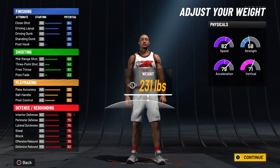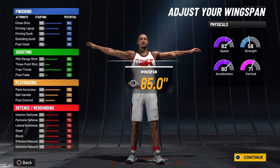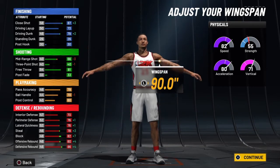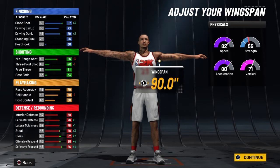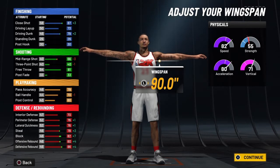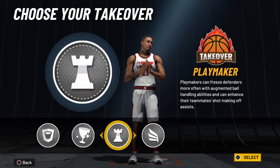We're going 229 pounds just to get that acceleration back — you lose one point to interior defense but it won't really make a difference. For the wingspan, jack it all the way up. His shooting won't matter; we'll get that defense back. At six foot eight, you're still going to be very versatile — you can defend literally four positions, maybe even five. Maxing out the wingspan is the most logical option here.